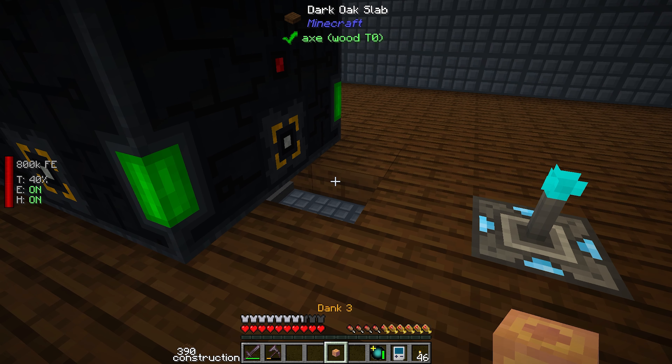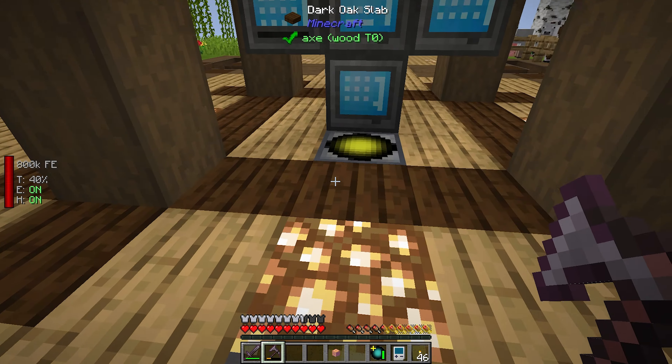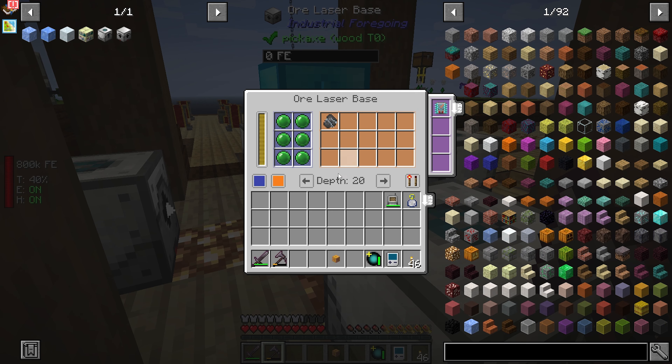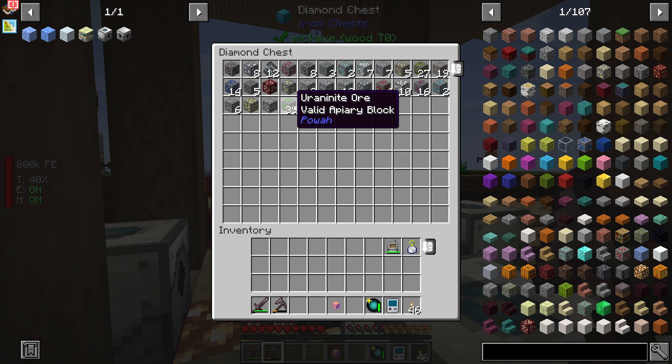That is pretty much the best we can get except for ether gas inside of here, which we are going to need for other crafts too, eventually when we get into more advanced Industrial Foregoing. So let's go ahead and get an ender chest on this guy.